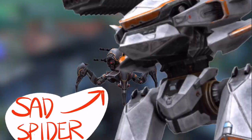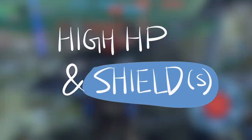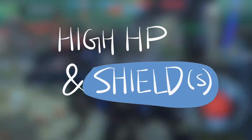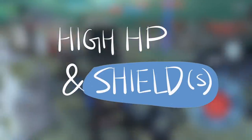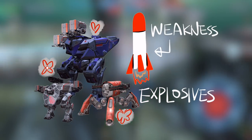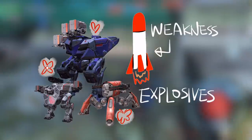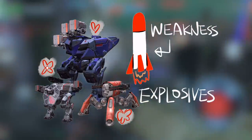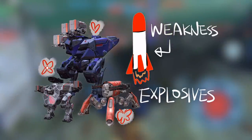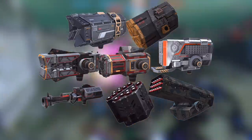Tanky robots with high HP paired with shields aren't necessarily that difficult to counter. The major ones are Bulwark, Raijin, Lancelot, and Pulgasari. They are very weak against explosives — rockets with splash damage. Lancelot and Raijin having heavy slots will obviously have Ansels on them, but even then these weapons do a pretty good job of damaging them.